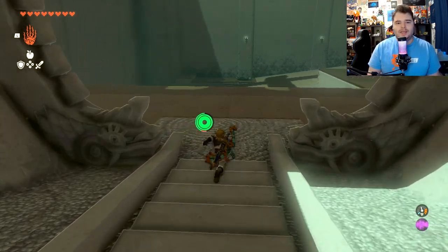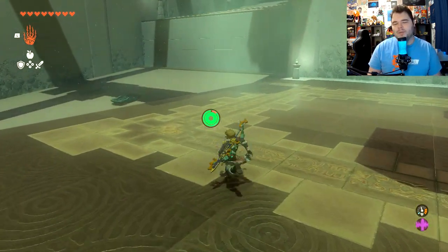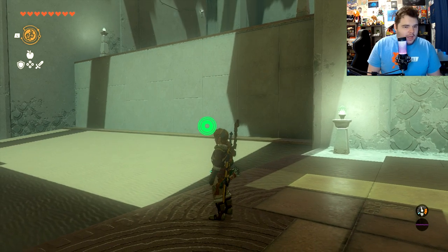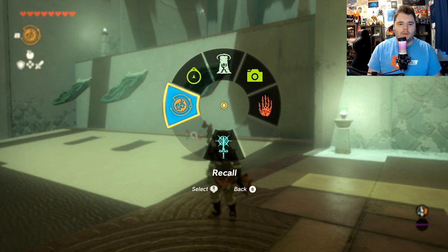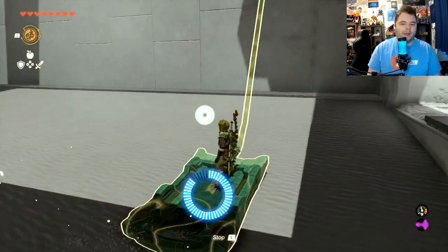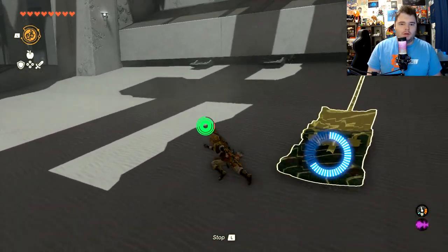This one introduces the little skateboard sort of things, which we've probably seen before at this point, but we're going to go ahead and utilize them. To get through this shrine and also find the one chest, we're going to wait for them to fall over the edge, and then use Recall in order to have this one go back up. We're going to jump on top of it and travel along with it.